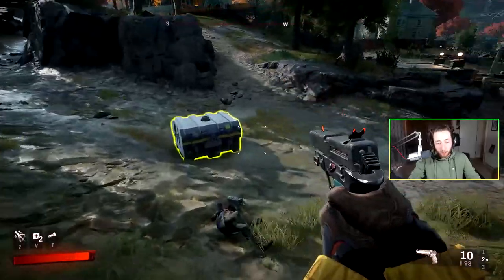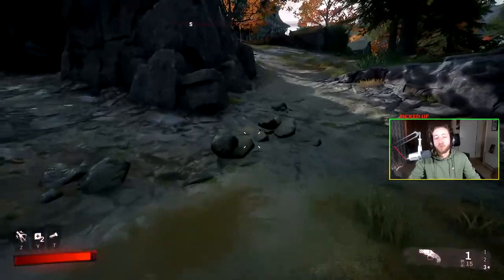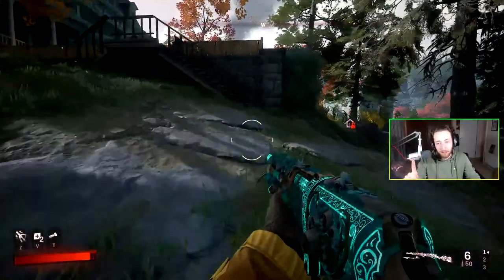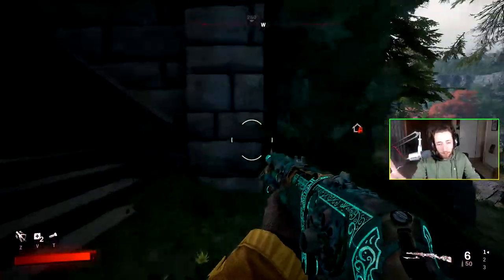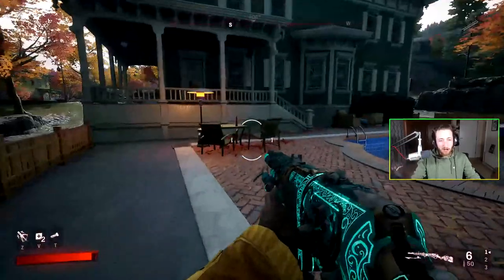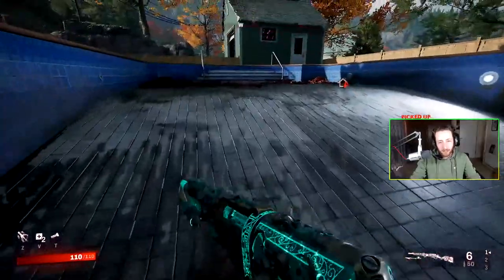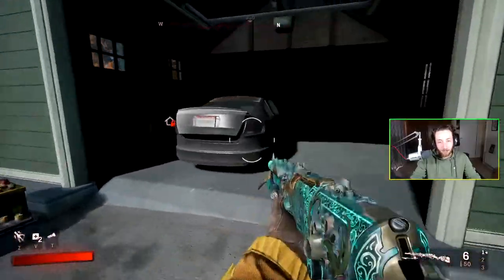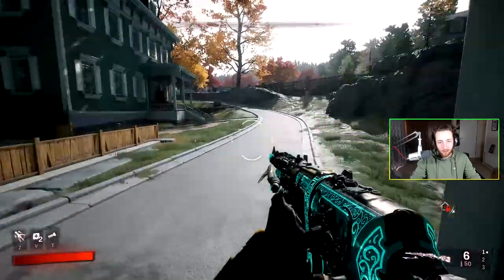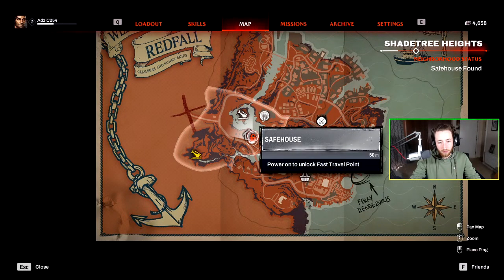Let's test out the AI because that was the main thing people were complaining about. The AI is pretty bad so far. Also, aim-down-sights on the pistol is awful — I don't see any reason why I would aim down sights. Just shooting from the hip is so much easier. I'm keeping an open mind because I do want to like this game. You can't make a more 'me' game — it's made by Arcane and it's a co-op looter-shooter like Borderlands, Dead Island, Dying Light.